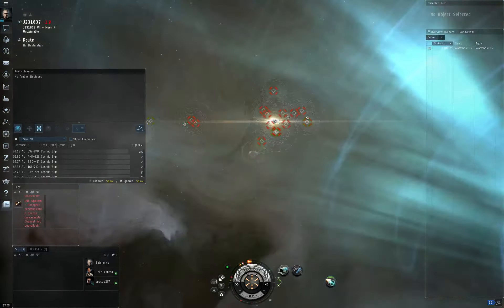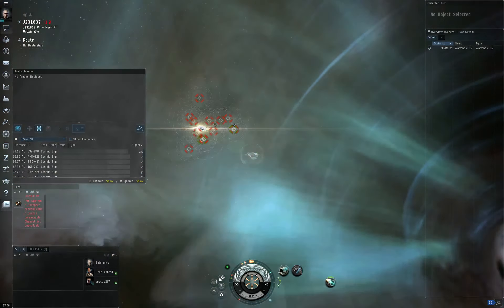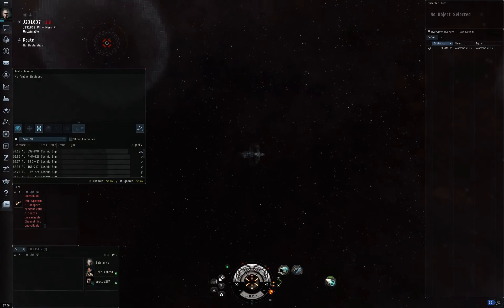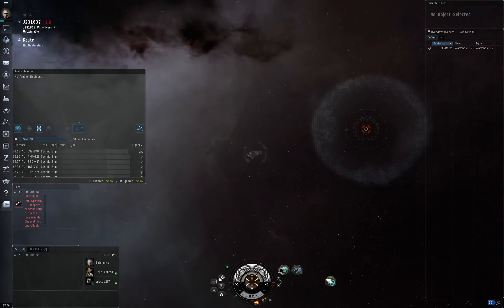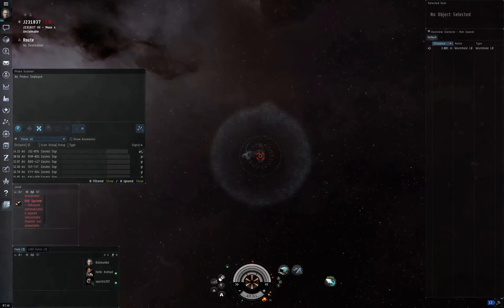I think that's about it. We went into a wormhole, made sure we bookmarked our way home, found some sites, bookmarked them correctly, and learned the wormhole naming conventions. We learned how to scan. The only thing left is for you to go out and try it. Good luck and fly safe.